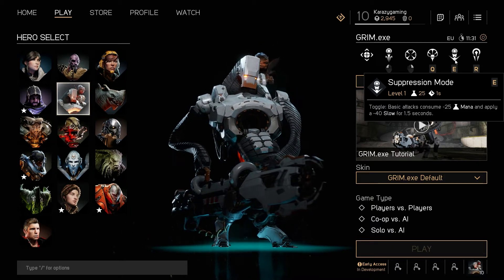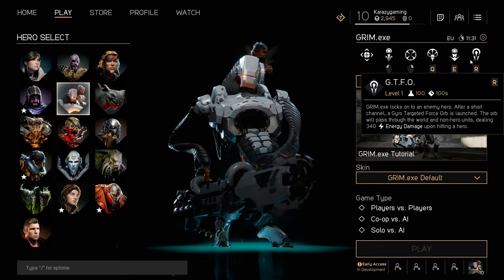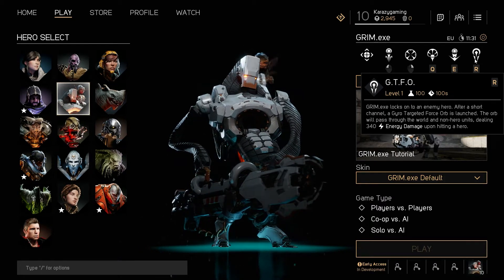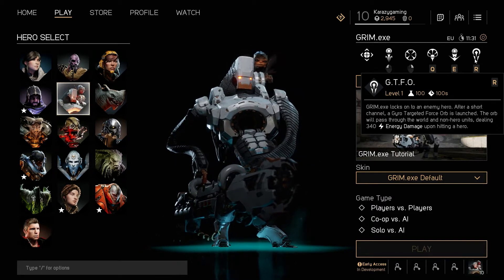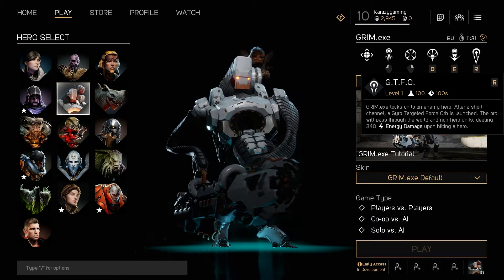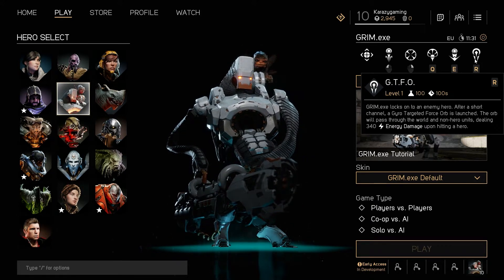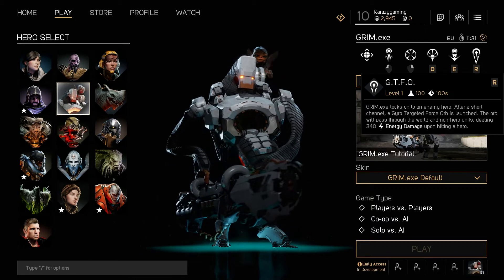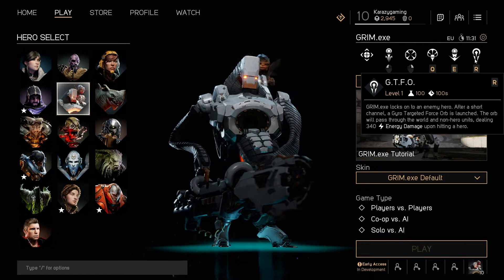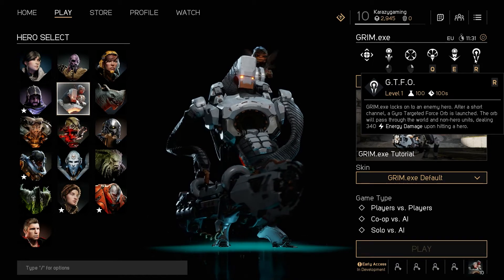Moving on to the ultimate — we have Grimm.exe's ultimate, called GTFO. I'll leave that up to you what that stands for. It locks onto an enemy hero, and after a short channel, a gyro-targeted force orb is launched. The orb will pass through the world and non-hero units, dealing 340 energy damage upon hitting a hero. This is very, very good. I love this ultimate. Its range is actually pretty good — probably two to three times the range that you can shoot. It is very powerful and obviously upgradable. With more energy damage, this is going to do even more.